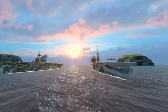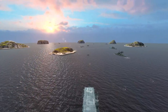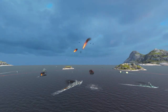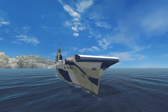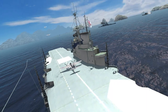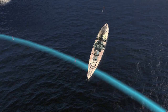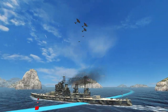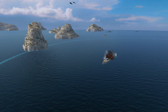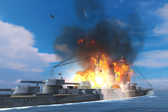US carriers Tier VII Saipan and Tier VIII Enterprise are the true masters of the sky. Their fighters easily score victories in dogfights, neutralizing the enemy's airborne threat. The playstyle of British Tier VIII carrier Indomitable is very different from that of other aircraft carriers since she only has dive bombers at her disposal. Thanks to the carpet bombing skill, each plane in the squadron drops numerous bombs that cause fires. However, the damage from bombing is not high, so you may need to prioritize your targets and attack ships that are already under allied fire.